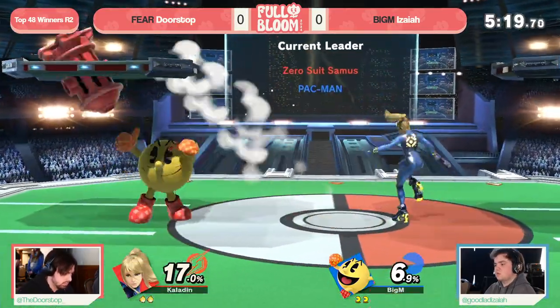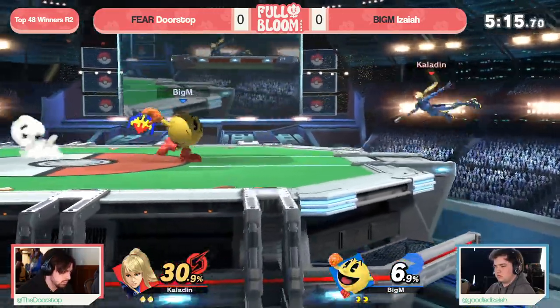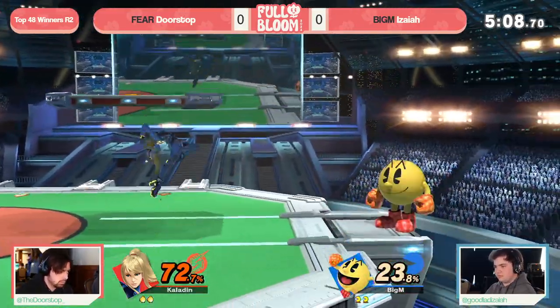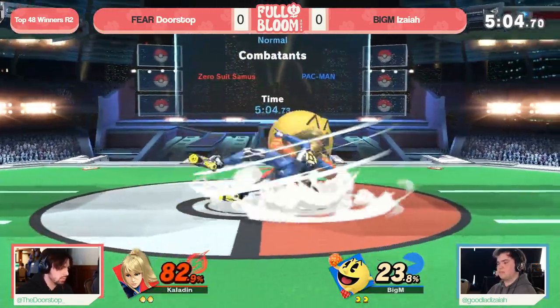And because of the disjoint, you get the space to contest that on platform, finding some of that pressure and a little bit of extra damage. But ZSS just doesn't have a lot of damage output — so you dealt six but took 25 for one interaction.